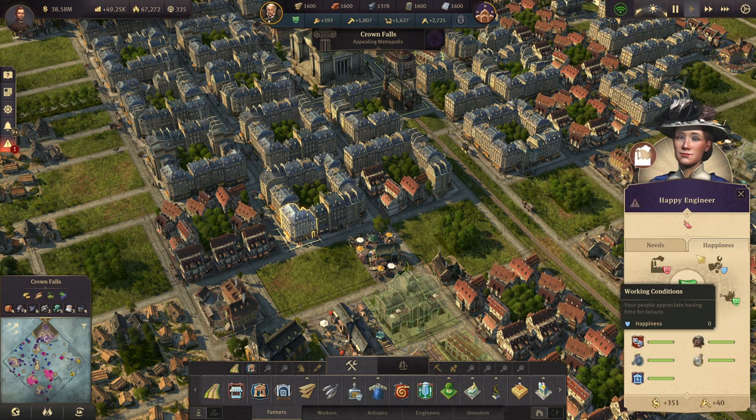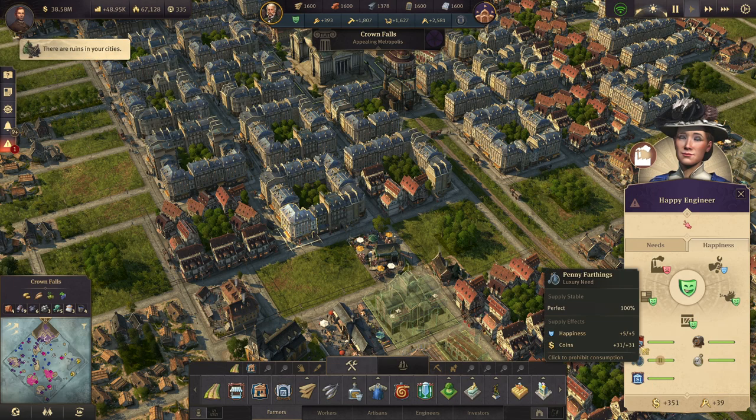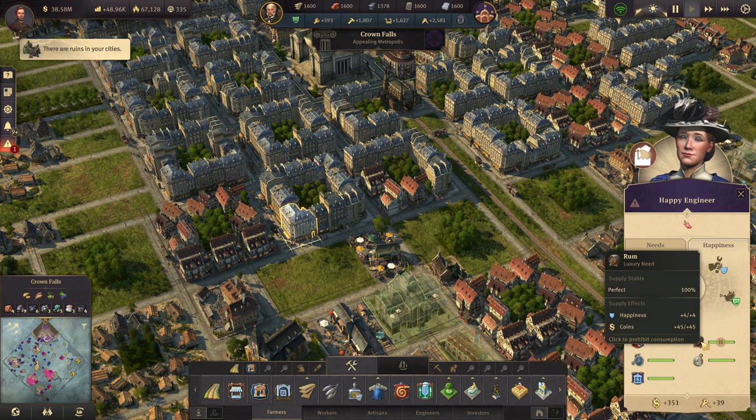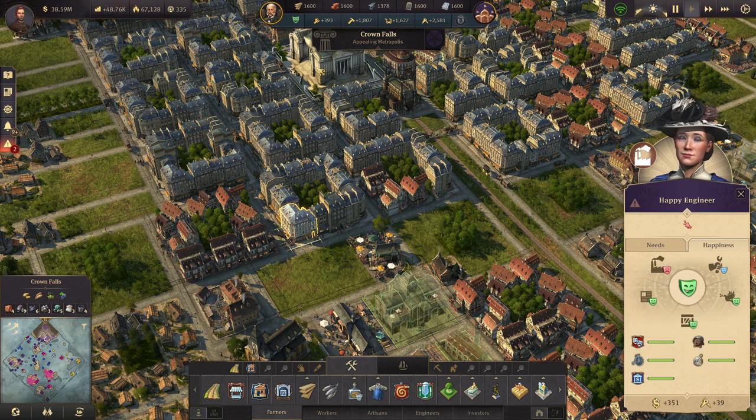The more you upgrade to engineers, the more beer you'll have for maybe a surplus later on — I'll talk about that when I get to trade. The most valuable things for engineers are rum, the bank, and pocket watches. The bank is a pretty easy need to fulfill.